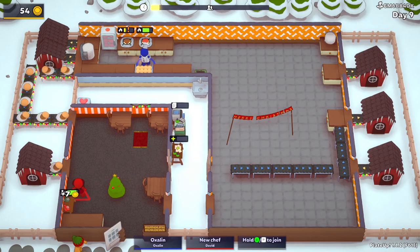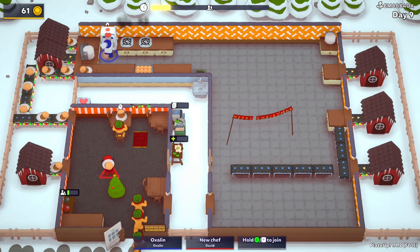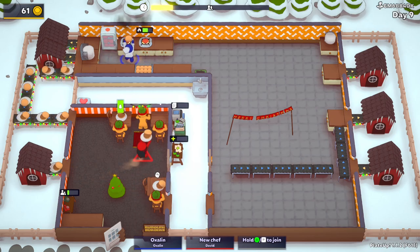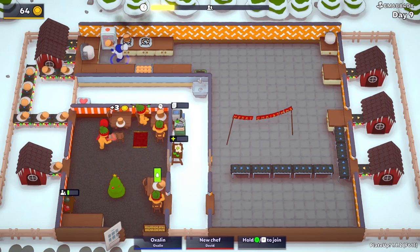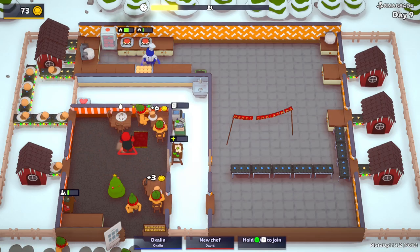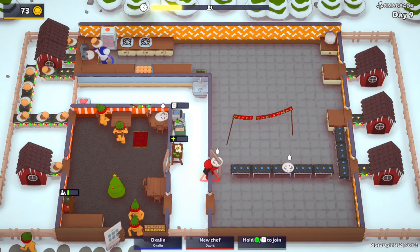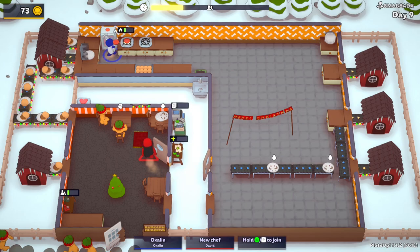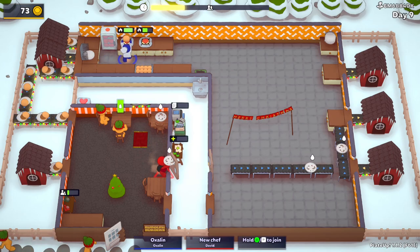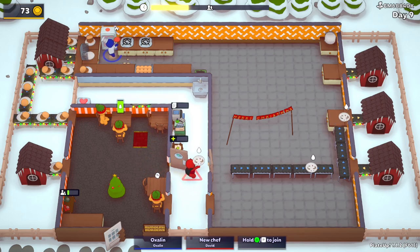Let's get some extra money going, lots of extra people. Where are you going to sit? There. I'm having some real issues with the responsiveness of the A button on my controller. Right, you eat your food. Everyone's eating food. They're all happy other than Rudolph. Well, Rudolph is now a burger, so... We're all getting a lot of burgers out here.